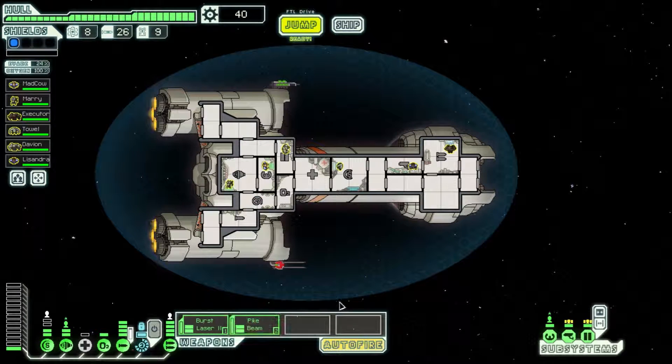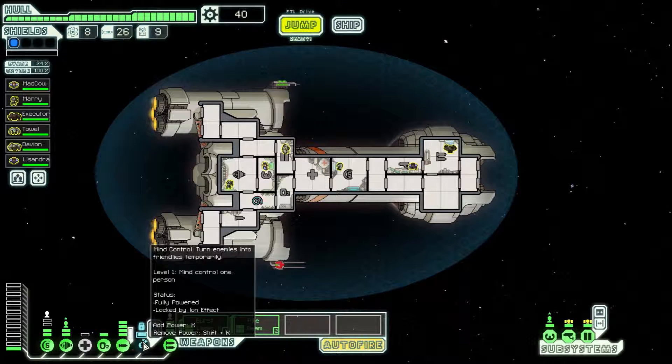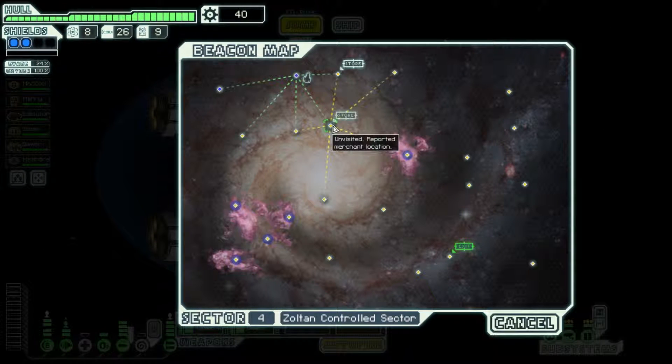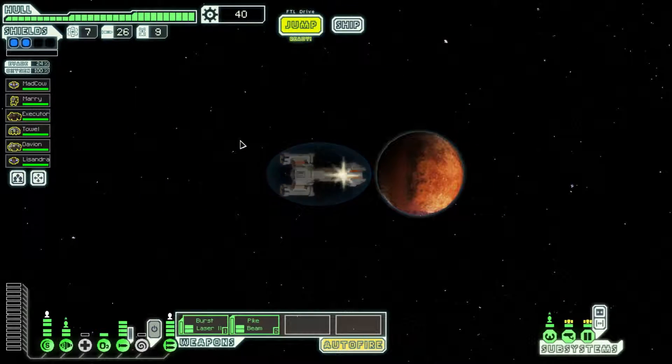Now I'm just waiting for all the ion stuff to go away. Why am I missing a power? Mind control - that's right. When something's ioned or in use, you can't take power off of it. That's kind of what you give up by using them.